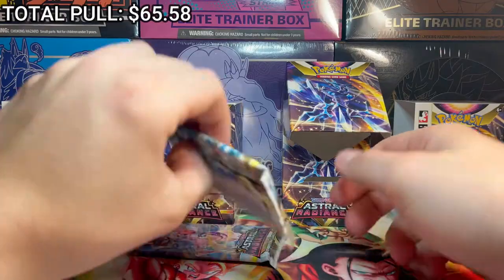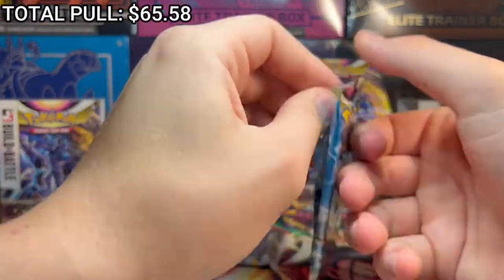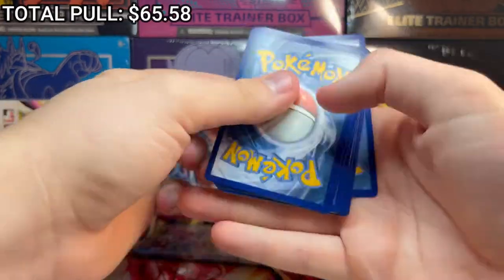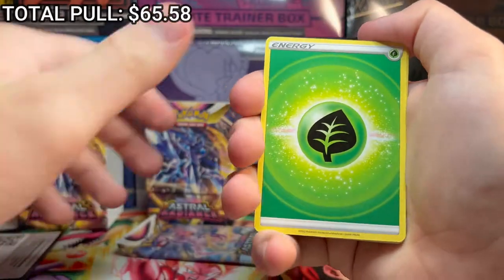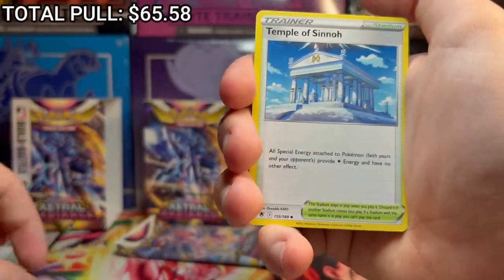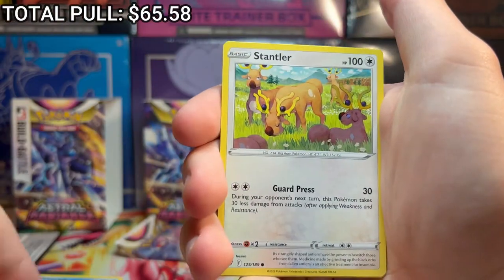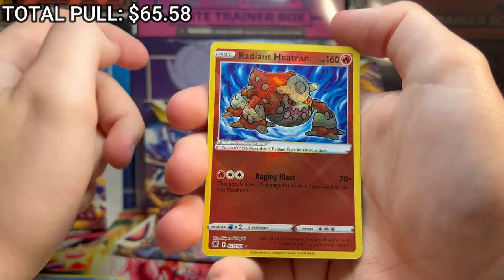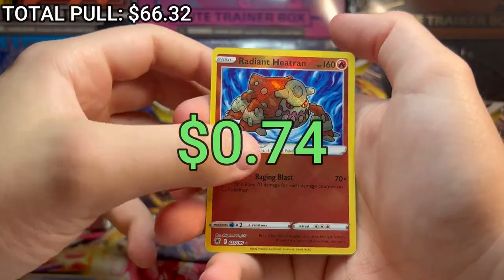We still have two packs to open up. Another Samurott pack - we've also got two hitters in the two packs we already opened, which is kind of sick. Four to the front as usual, grass energy. Wishcast with the trippy artwork - that one's sick. Temple of Sinnoh, Craniados, Scyther - you gotta love a good Scyther card. Yanma, Hoot Hoot, Cricketot. Another Radiant card - a Radiant Heatran this time! That is sick.